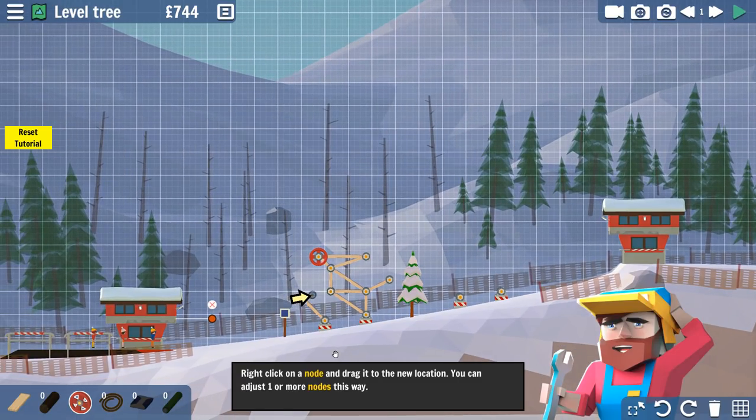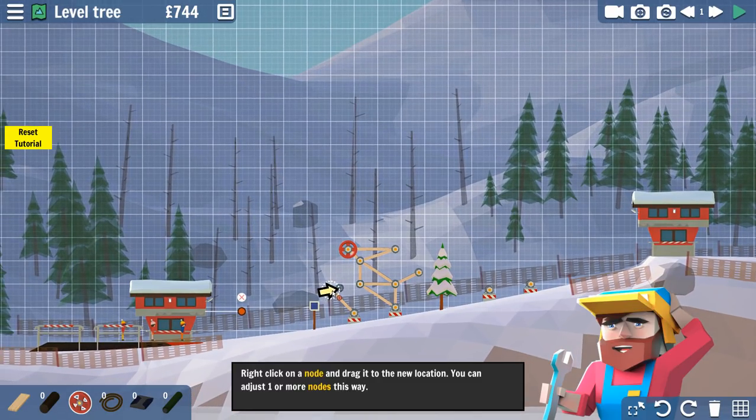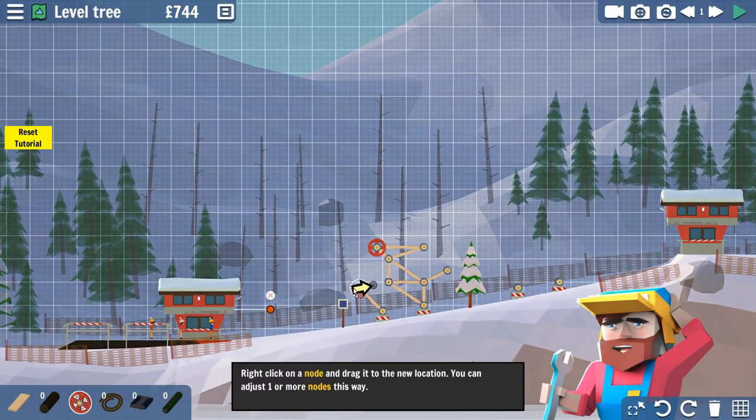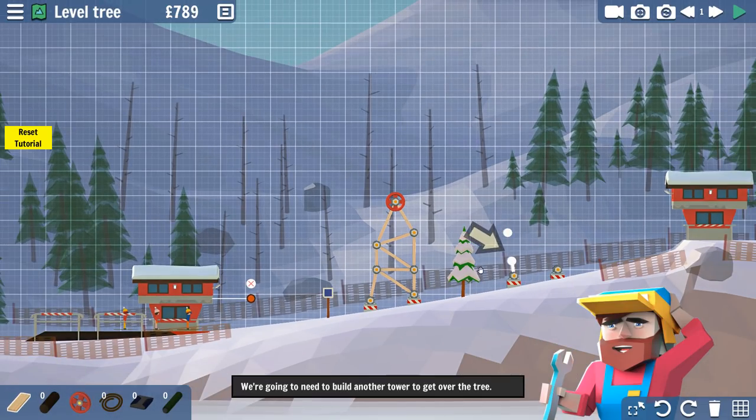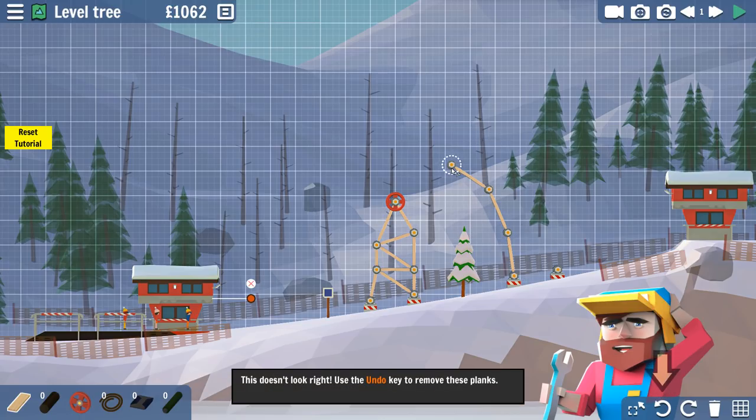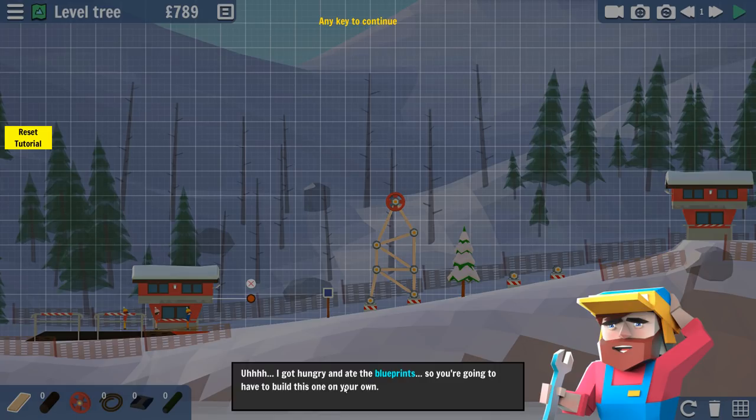Right click on a node and drag it to the new location. So we're repositioning it. That does not seem like it's going to work too well. Whoa — this doesn't look right. Use the undo key to remove those planks. I got hungry and ate the blueprint so you're going to have to build this one on your own.